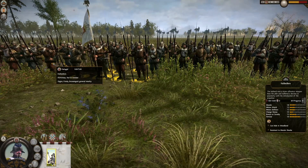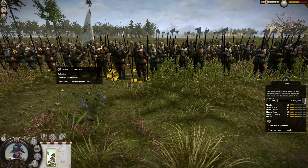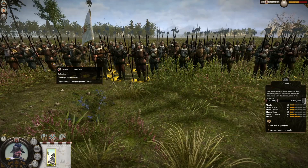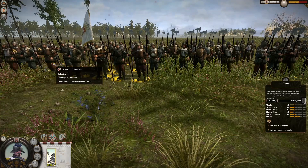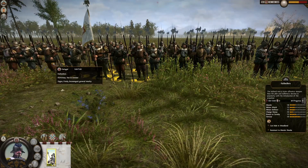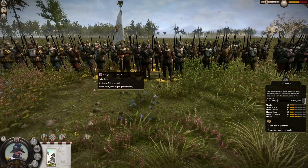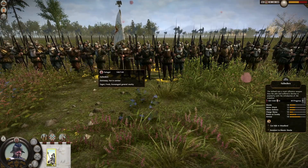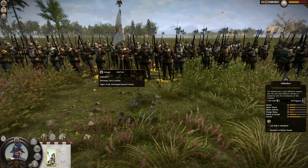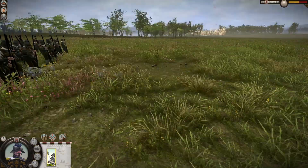The Halberdiers have 180 soldiers, 80 morale, 12 melee attack, 12 melee defense, 10 charge bonus, 12 bonus against cavalry, and 10 armor. It's a very well-rounded unit that can defend and attack well. It doesn't have the pike defense, so it lacks that defensive element, but it makes up for it with offensive capabilities.